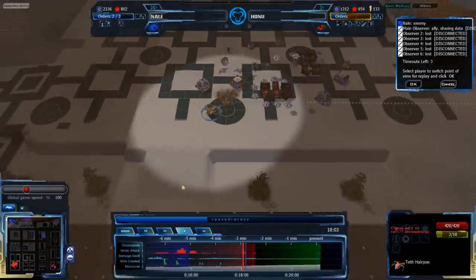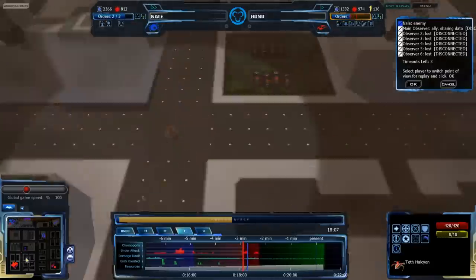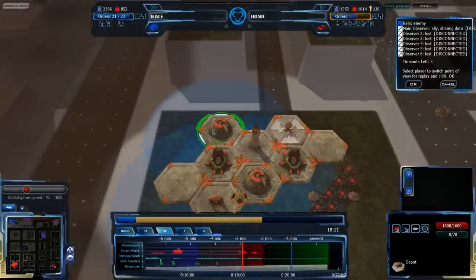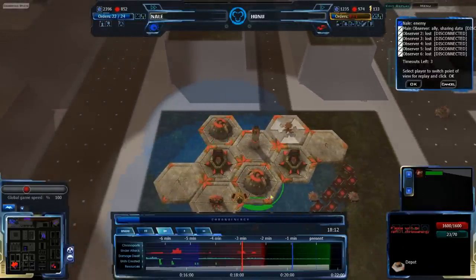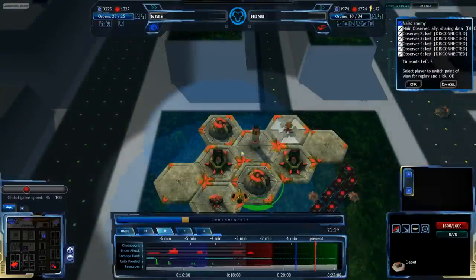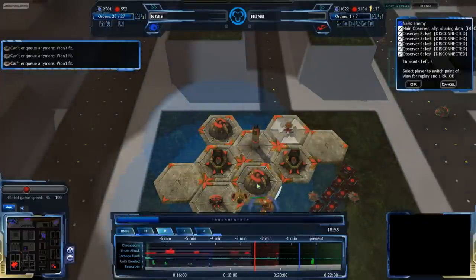Now he's well aware that there are a ton of Sepuligos. The Teth Halcyons are doing a valiant job, but he just needs more — he needs numbers. He doesn't have any numbers. He has the units, he has a decent counter, but he doesn't have the numbers to make it work. He is jumping towards the present, doing macro towards the present, using up his depot and filling it with Zion Halcyons.